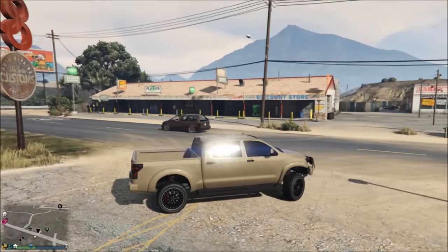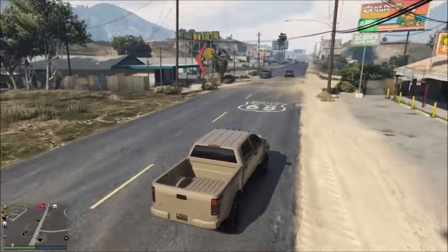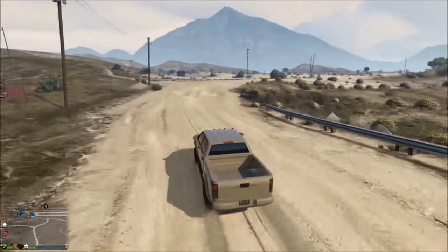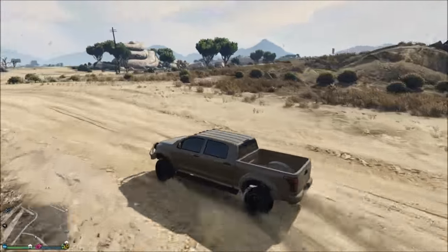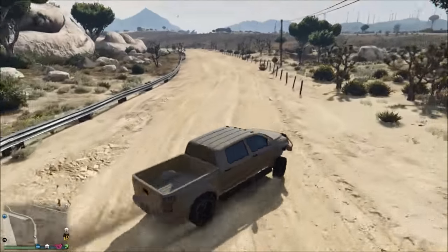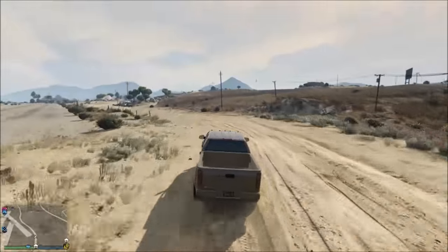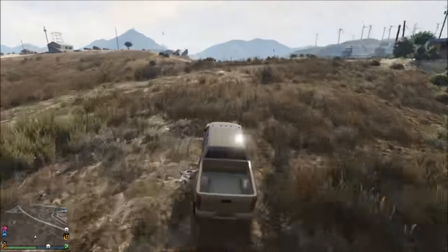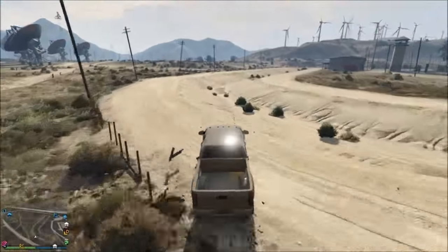Moving on into number two, we have a straw brown with a moss brown pearlescent. This one is a little bit different — it's almost like a tan, like a desert tan, but a little different. I really like how it stands out because it doesn't have that matte finish. It blends in with the surroundings, just like most of these colors, and it looks really good in the nature of Blaine County and Sandy Shores.